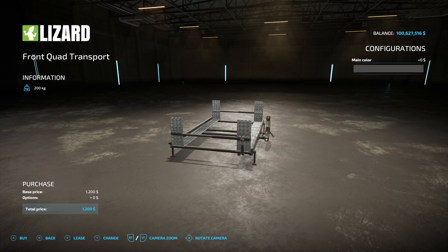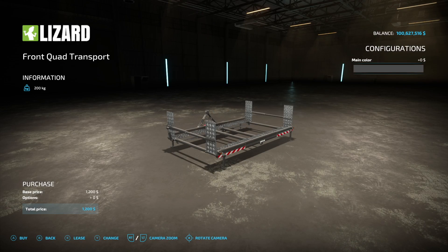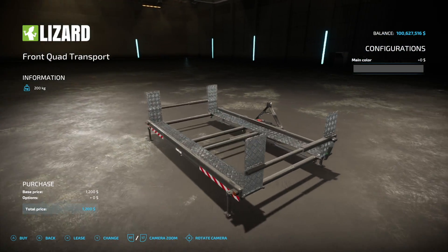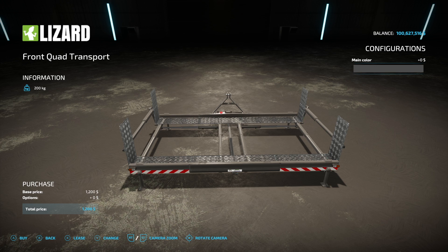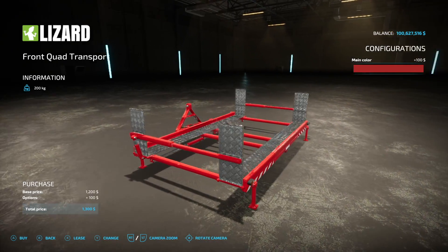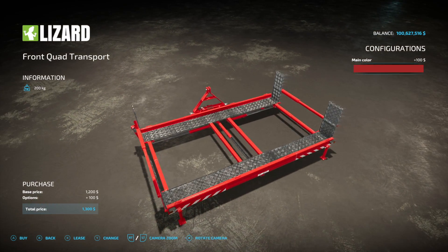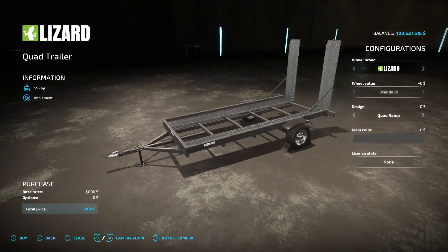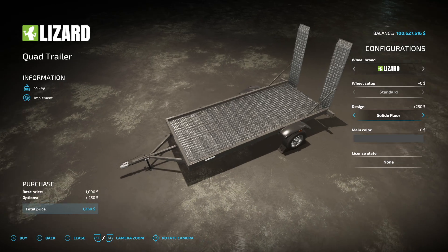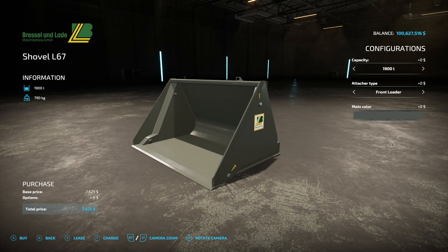Next is the Quad Front Transport and the Quad Trailer pack. These are really neat if you want to drive around smaller vehicles — you could probably throw some Antonio Carraro equipment on here too. It's a vehicle transport for a three-point hitch where you can change the main color. The trailer on the back is very lightweight and you've got a quad ramp or solid floor option, plus wheel options. It's a very cool pack right here from Vertex Design.